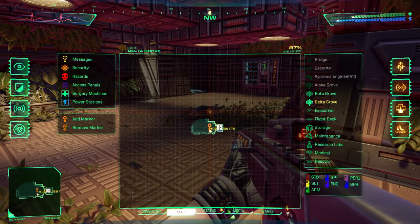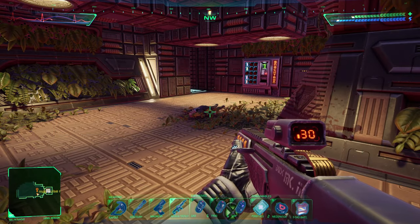Welcome back to System Shock. Our goal at the moment is to eject the groves to get rid of Shodan's evil experiments that they're running in the groves. But to do that, we have to visit each grove and hit the Jettison Enable switch. So right now we're in Delta Grove. Let's try to find that switch.